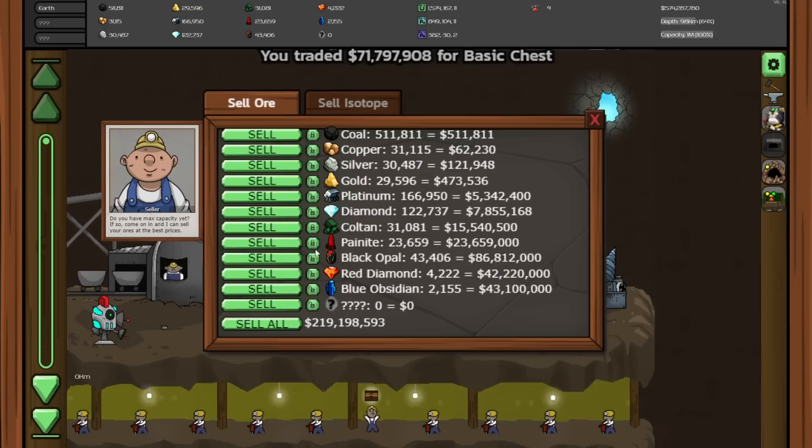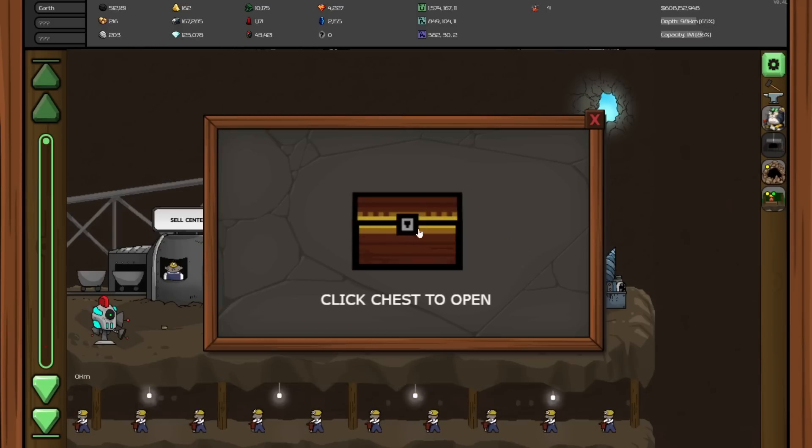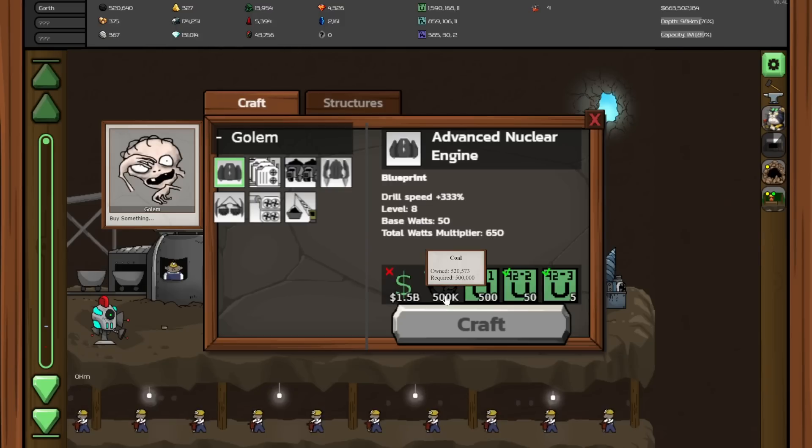So we make sure we sell a ton of things — all the things — and then we open the chest. 55 million. But there's a chest down here on this tunnel, so once the drone gets there we can kind of see what's down these tunnels. And now I finally have enough coal for the advanced nuclear engine. I just need the money, and let me tell you, money is slow these days.